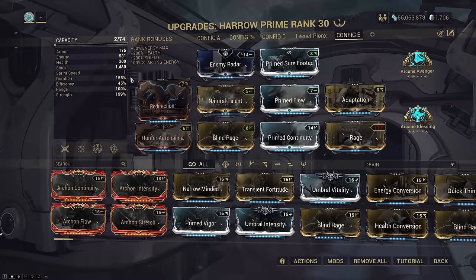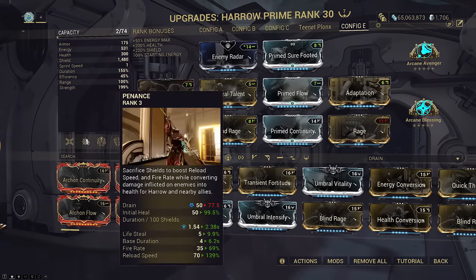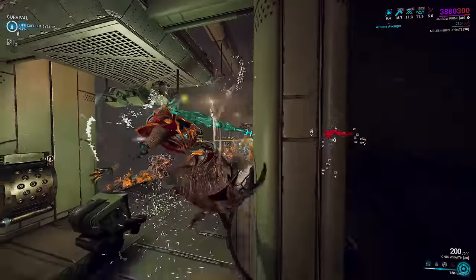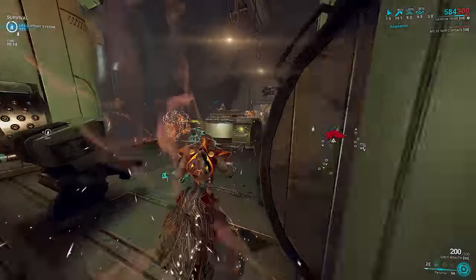Primed Continuity allows Penance to cap out near 100 seconds duration when you cast at the 3,880 shield cap of this build. Easy to get by spamming Penance when Parasitic is inactive.